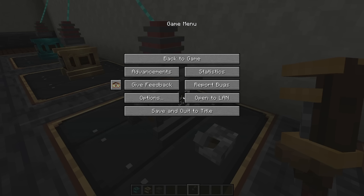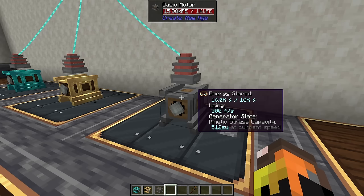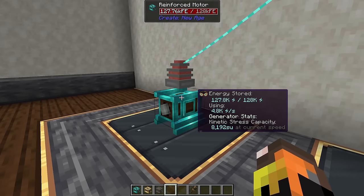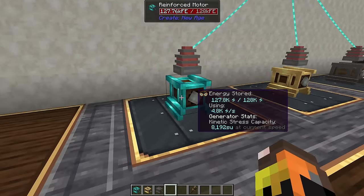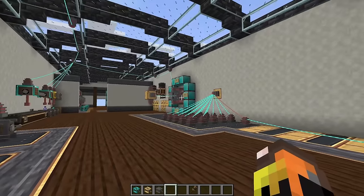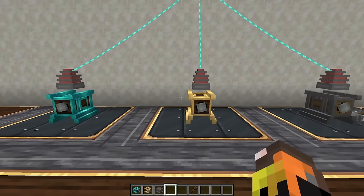The coolest thing in this mod is having motors around your base powered by electricity. The basic motor maxes out at 512 SU, the strong motor at 2048 SU, and the reinforced motor at 8192 SU from a single motor — really impressive. This is especially useful for long distances or tight spots where running shafts and gearboxes would be impractical.